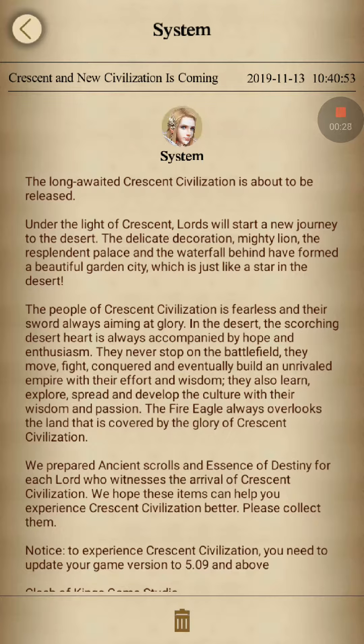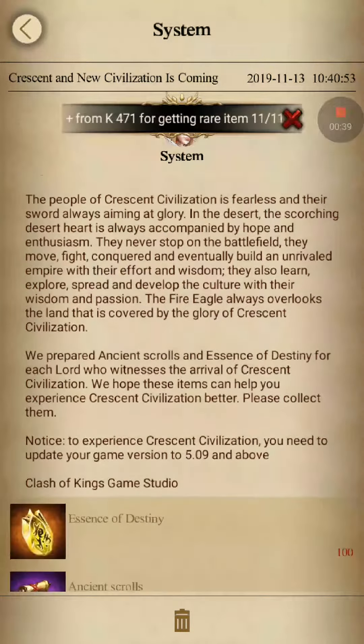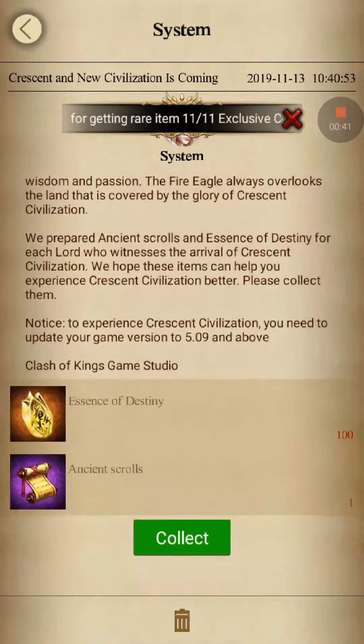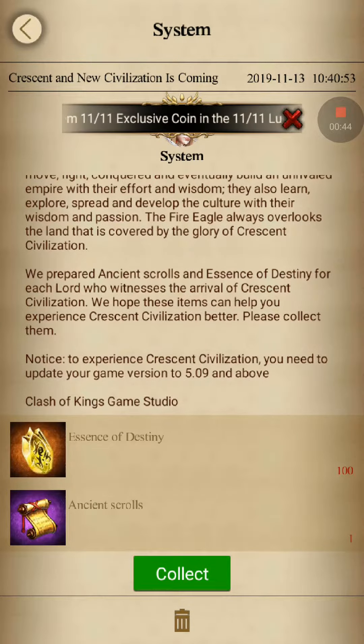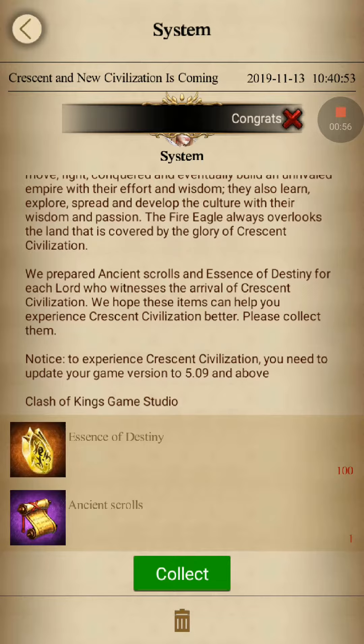I just received these rewards. Apparently the skin castle when you change civilization is a little bit like a lion, I think. To get this new civilization you need to upgrade to version 5.9. They gave me these rewards — I guess it's crystals and a scroll to change civilizations.